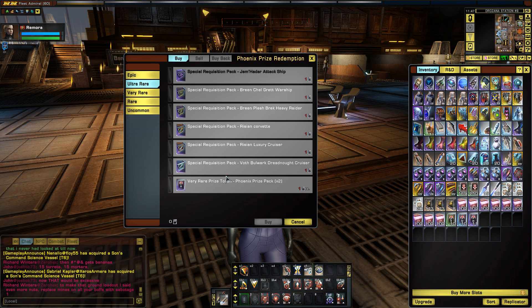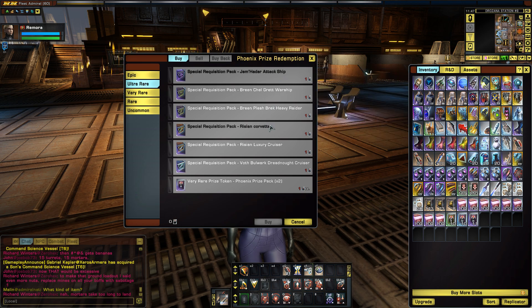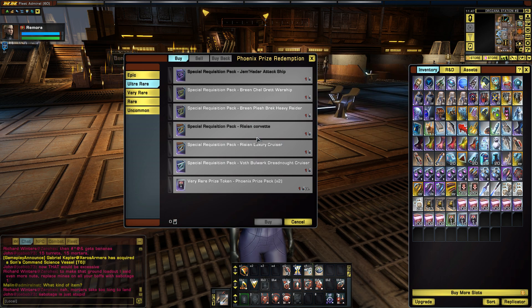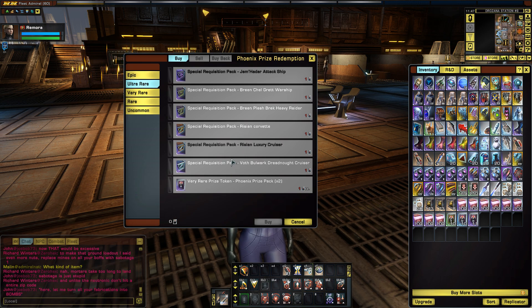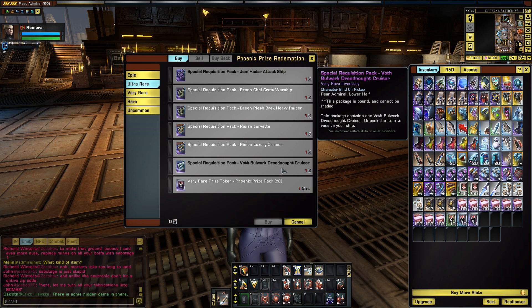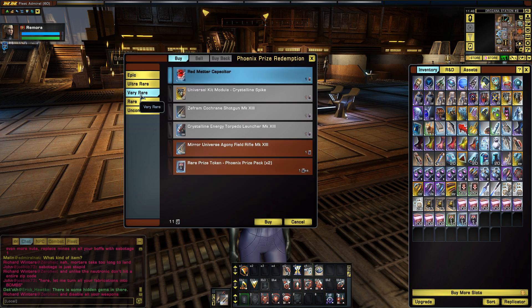Ultra Rare tokens get you the Tier 5 ships from very old events. You can even get the Gemidar Attack Ship, which is fantastic — that's the Tier 5 Bug Ship. You can get the Chael Gret, the Plesch Breck, Rising Corvette, and Rising Luxury Cruisers — ones I missed, as I didn't start playing until around Delta Rising. There's also the Voth Bulwark, which was a pretty rare ship until this Phoenix Prize Pack came out. I don't see anything new there though.